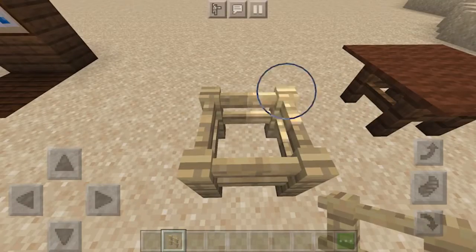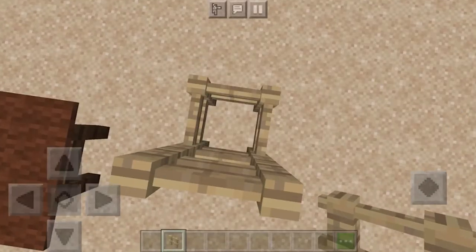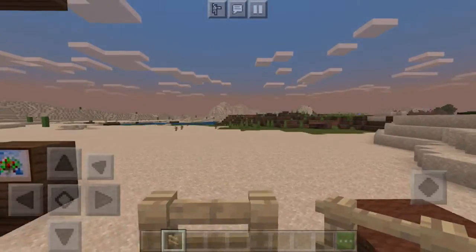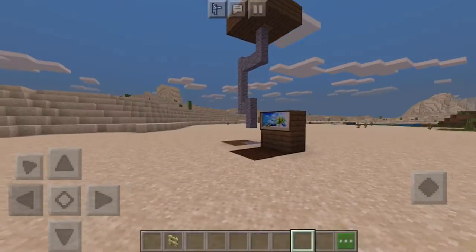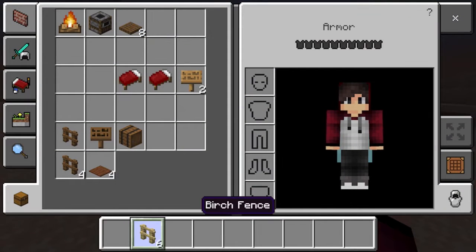In creative mode you can kind of sit on it, but it has a hole in it so it doesn't really make sense. This is just for looking nice and doesn't actually serve any function. Anyway, next up we have another chair — we've got a lot of chairs in this video.